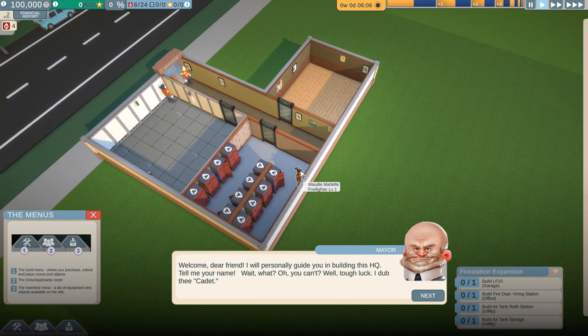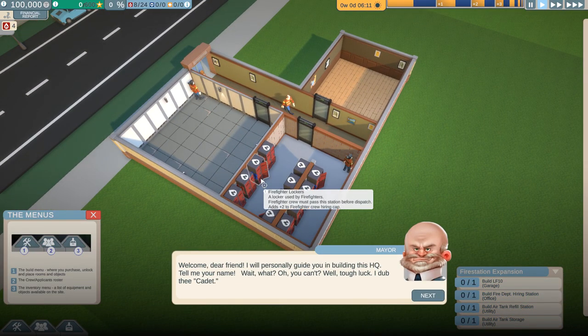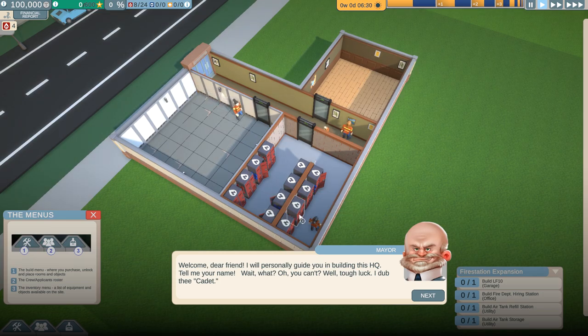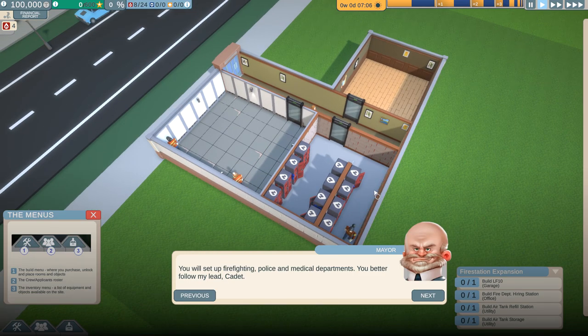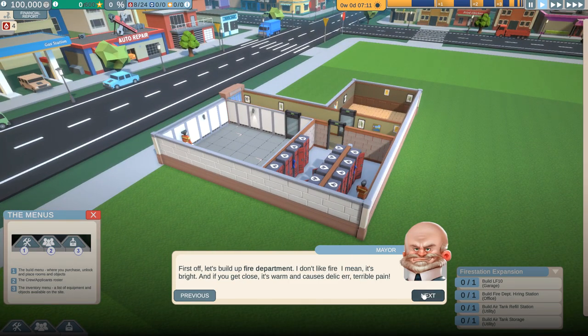The in-game mentor says he'll personally guide us in building the HQ and asks for our name. He dubs us Cadet. The character has a funny squished head - did somebody drop an anvil on you? Have you been having Acme-related shenanigans? Anyway, we're told to set up firefighting, police, and medical departments and to follow his lead. First off, let's build up the fire department.